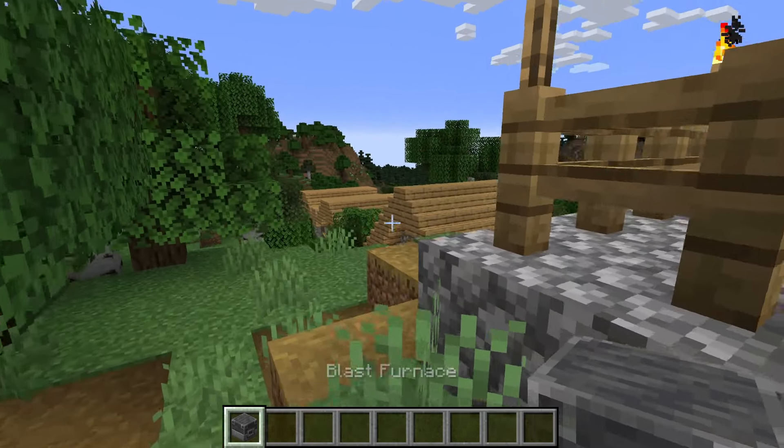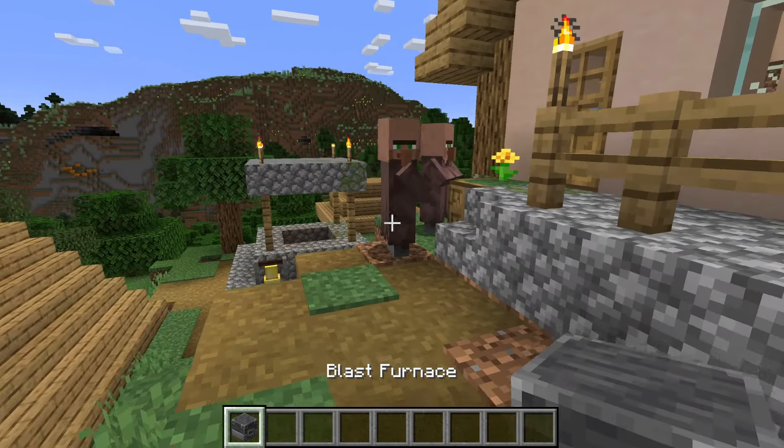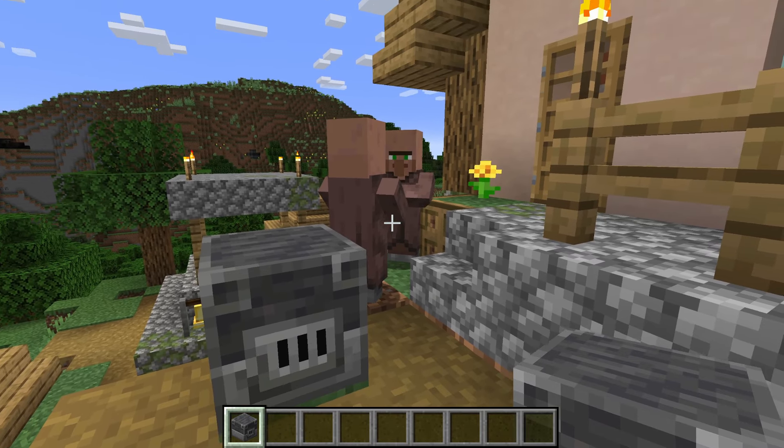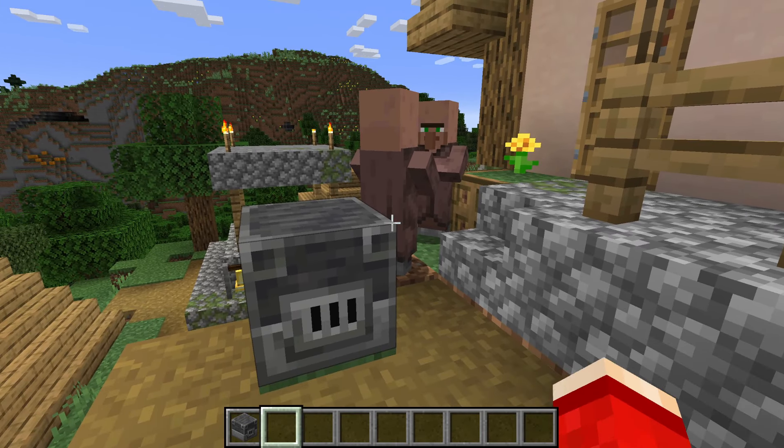Now go and find an unemployed villager. All you need to do is place the blast furnace down and they should shortly walk up to it and take the job.